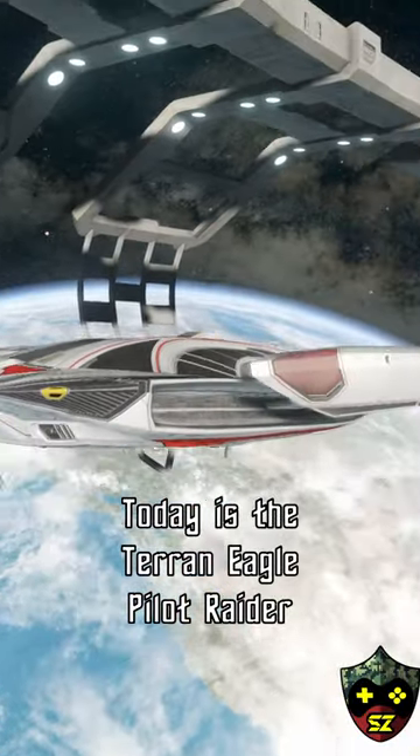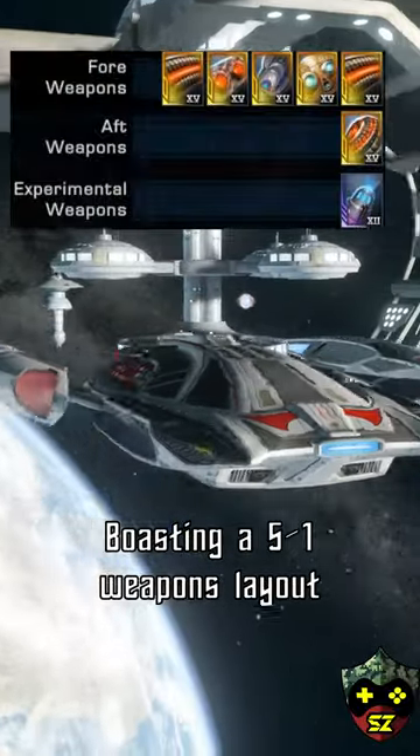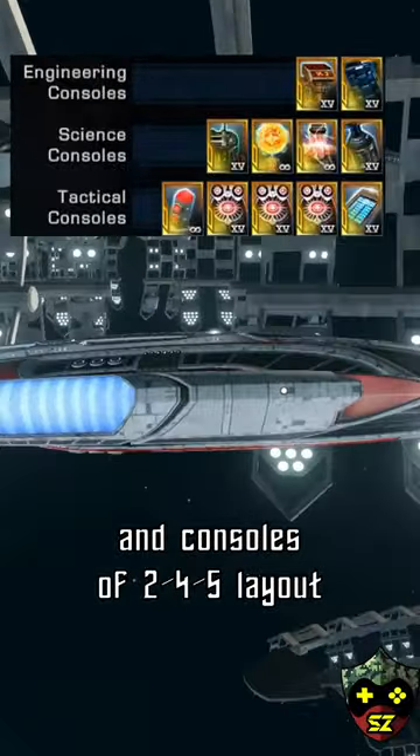All right guys, let's talk about ships. Today is the Terran Eagle Pilot Raider, boasting a 5-1 weapons layout with an experimental slot and consoles of a 2-4-5 layout.